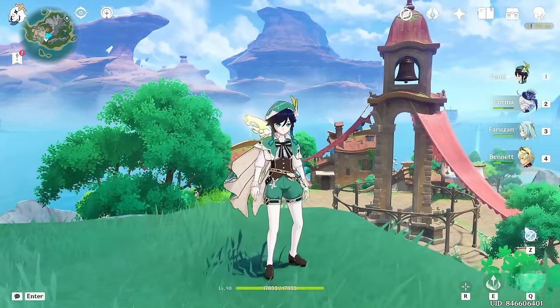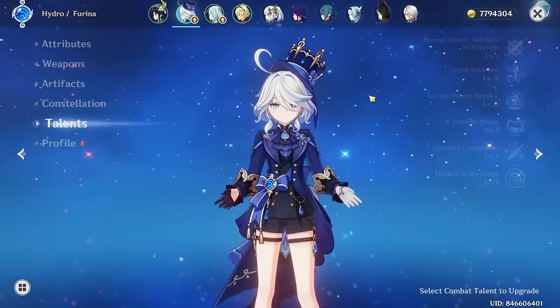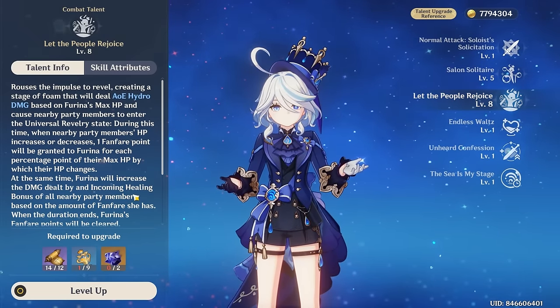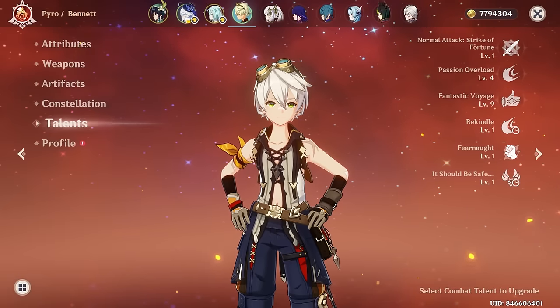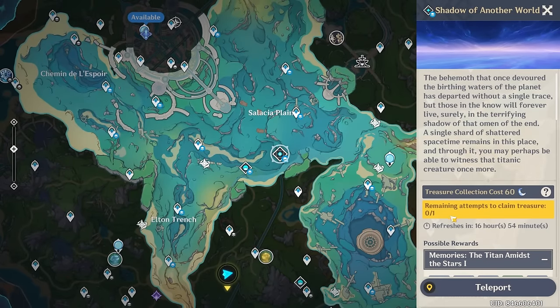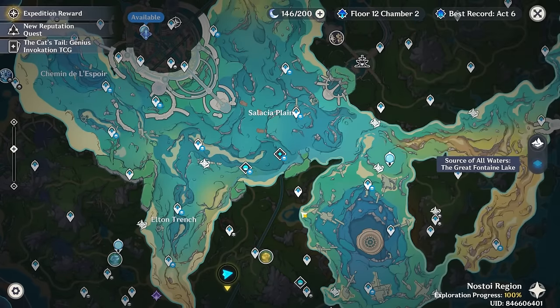Let's figure out what we're going to use our resin on today. What can we afford with the little resin we have? Because I only have 140 odd. And this is already nine - I'm pretty happy leaving it at nine for now. So let's go fight the Narwhal - never mind, we can't fight the Narwhal, I've already fought it this week. The more you know.